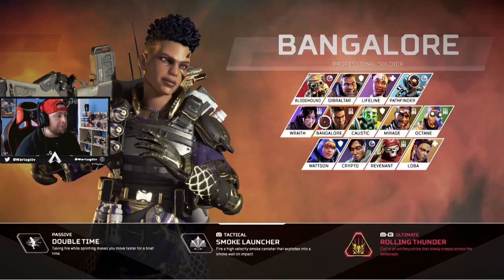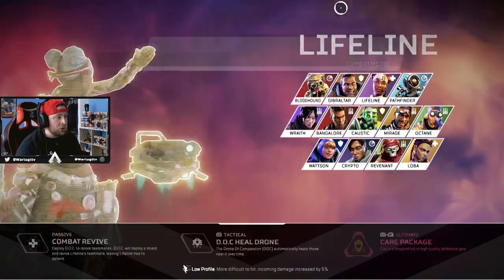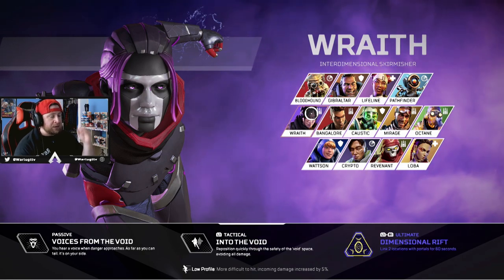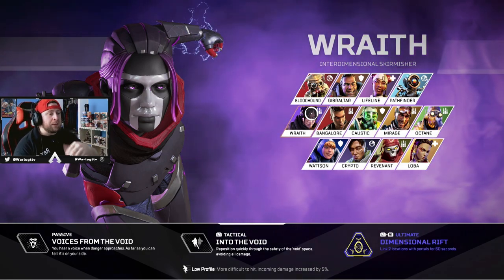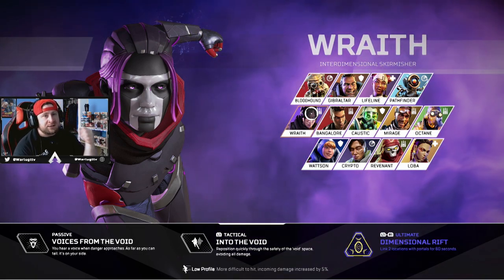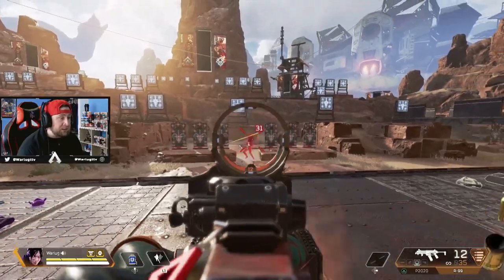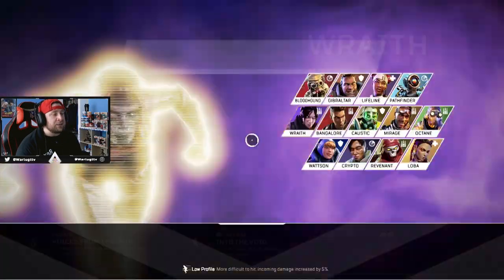If you don't have Gibraltar or Caustic, give the gold armor to your most aggressive players. Legends like Bangalore, Wraith, Revenant, Pathfinder, and Bloodhound are great candidates. The logic is that aggressive players jump into fights, take shots, need to quickly heal and re-engage — the doubled healing from gold armor makes that cycle much more efficient.